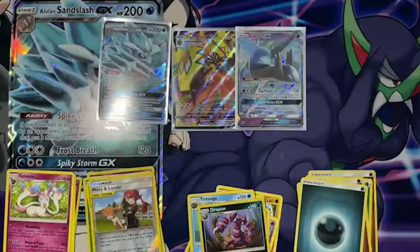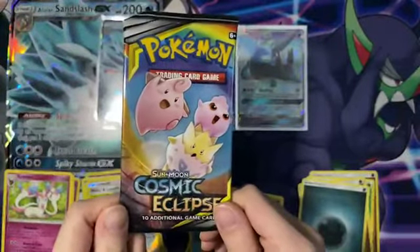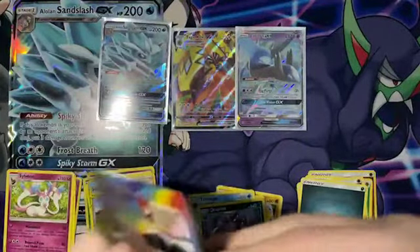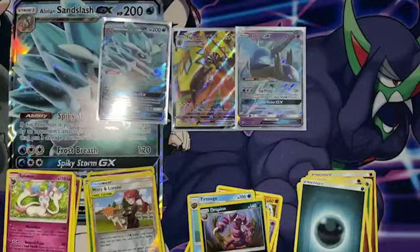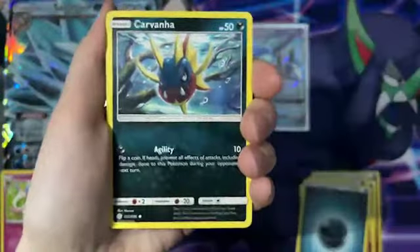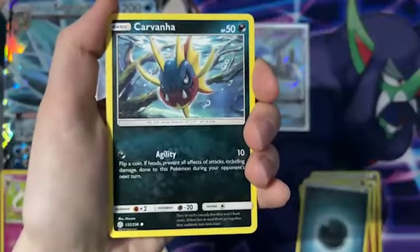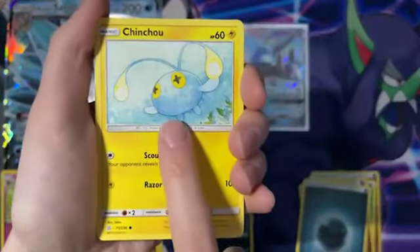Alrighty, friends — it is the last pack of the opening for today. It'll be a Sun and Moon Cosmic Eclipse. Let's get into it. This one feels very firm, and firm packs always seem to be the winners. So let's see what we can pull from this boy. I'm going to take four from the back. We're starting off with this final pack — the Cosmic Eclipse — with a Carvana. A Chinchino — oh, so adorable, look at that thing. We stan Chinchino.